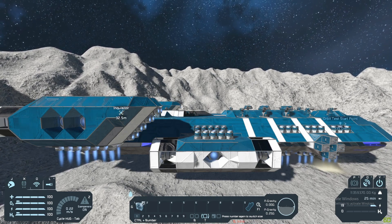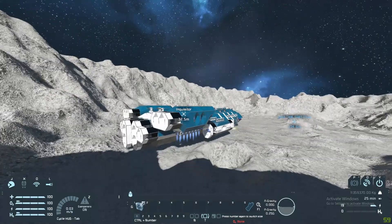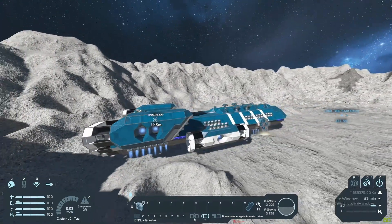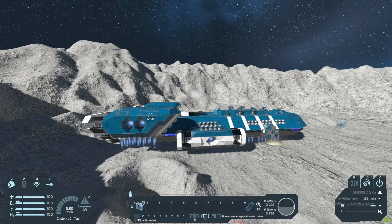So what we're going to do is try and put ourselves at a 45-degree angle so that we get our rear thrusters firing as well. The reason I've picked this ship is so that you know I'm not going to be doing anything sneaky — I'm not going to be using any editing tools or stuff like that, although I am in creative mode. This ship cannot support its own weight, so it has to be going at orbital velocity in order to not fall out of the sky and crash land.